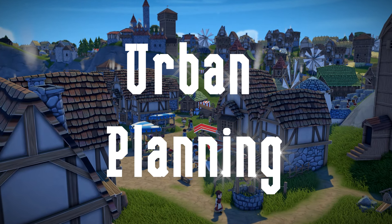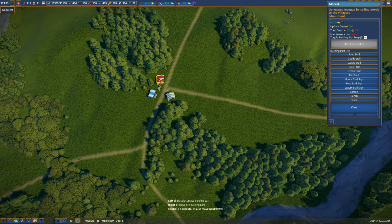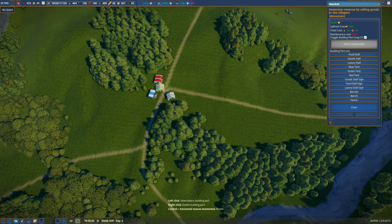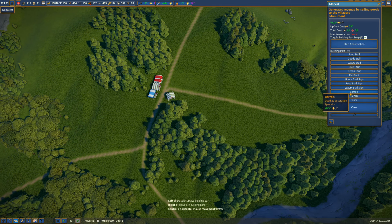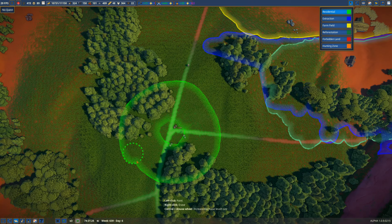Number 3: Urban planning. Once you've expanded yourself out a few tiles, you can start planning your neighborhood to be very efficient and reduce travel time to and from services, church, and homes. Start with your market in the middle, giving yourself some room to expand stalls as demand calls for it. Then surround that immediate area with a residential zone.